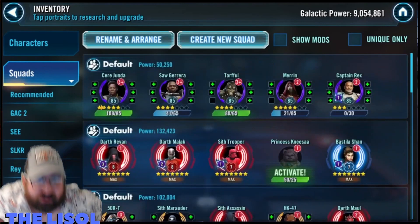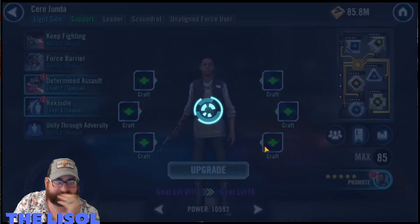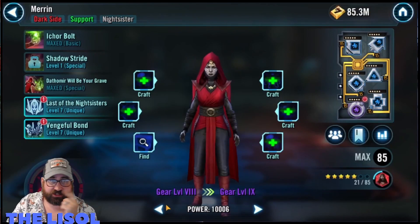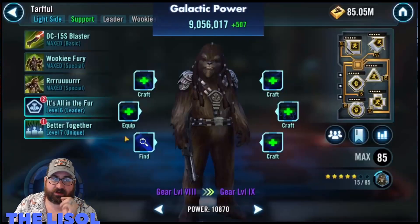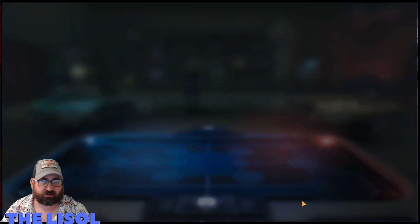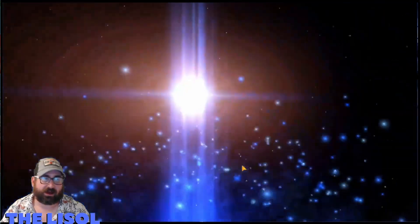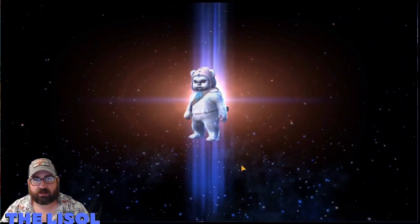I start with Sear Junda here — I take her up to six stars. I've been doing one refresh a day on Tarful, Sear Junda, and Marin, and none on Saw. It's how I can conserve my crystals while still pushing towards the new stuff.